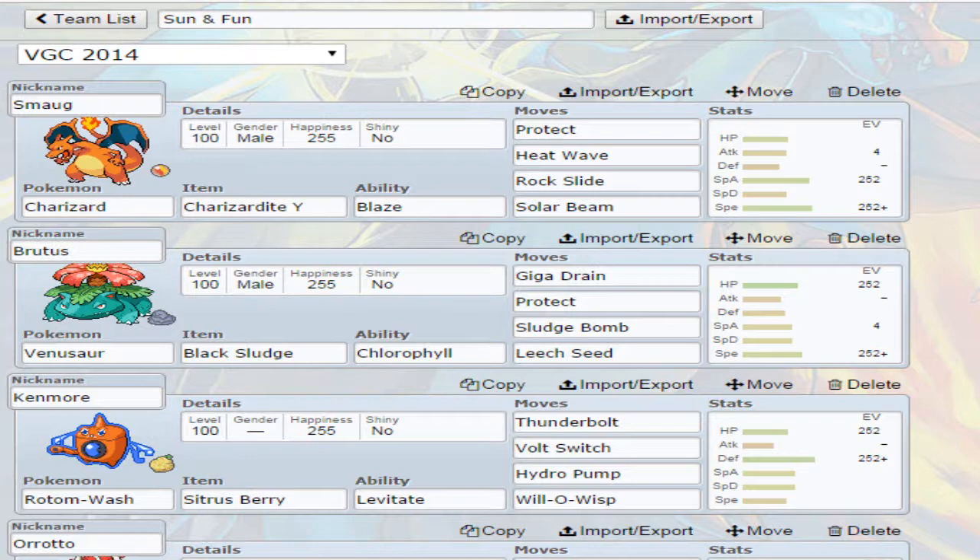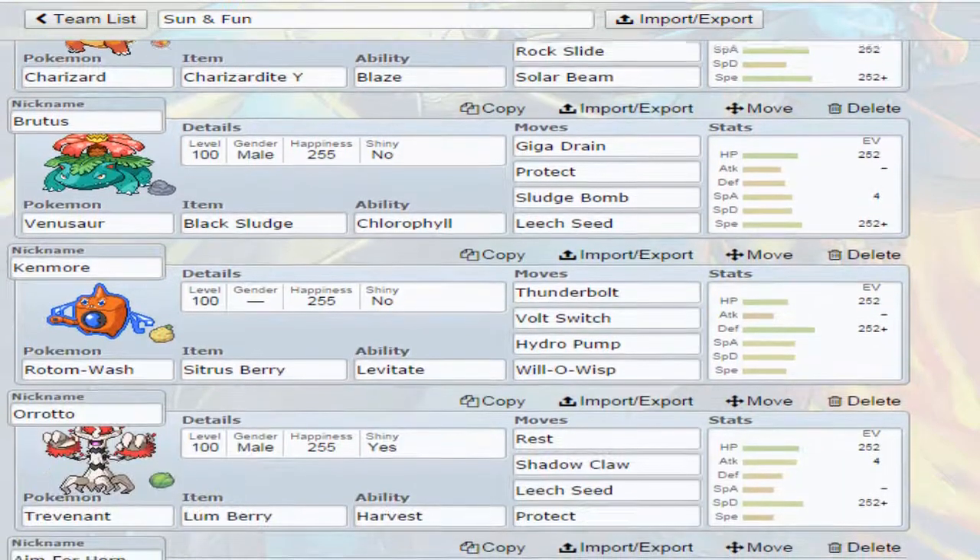But I'm trying to look over things I haven't really worked with yet. Maybe towards the end I'll bring that one back. But anyway — Protect, Heat Wave, Rock Slide, Solar Beam. Rock Slide for other Charizards, Talonflames, that kind of thing. Protect for Talonflames. Heat Wave because it's STAB and it hits both Pokemon on the other side. And Solar Beam because you get to do it without powering up because you're in the Sun.